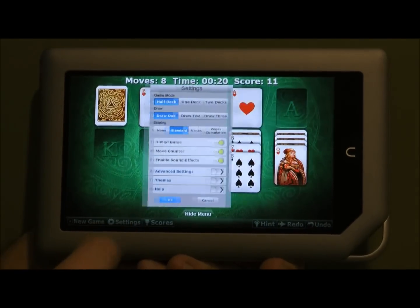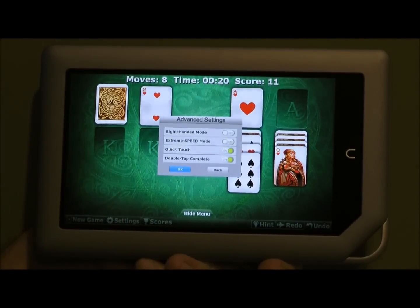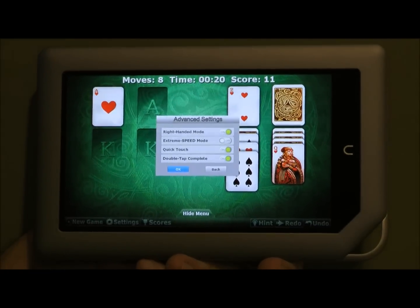As far as other features in the game — under the Advanced Settings button, we have a variety of options. The first option is Right Hand Mode: I can move the stock deck off to the right, which is a lot easier for right-handed people sometimes.